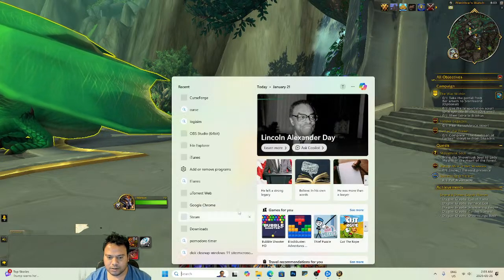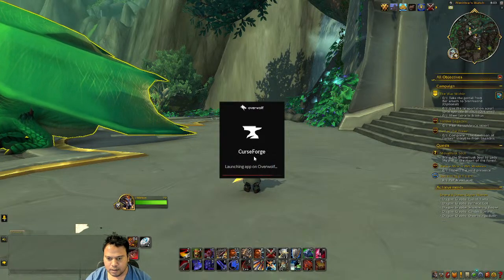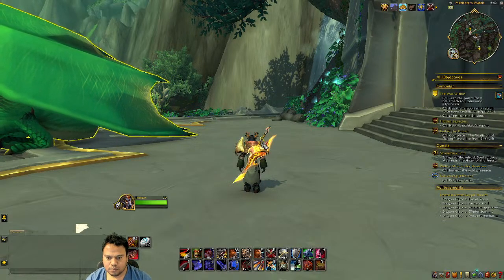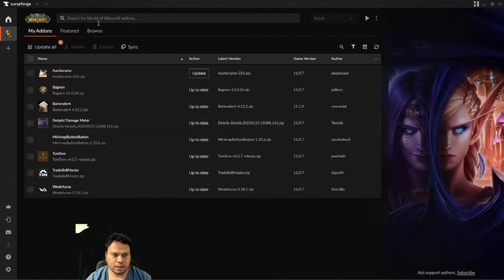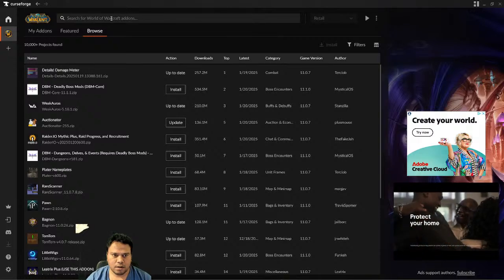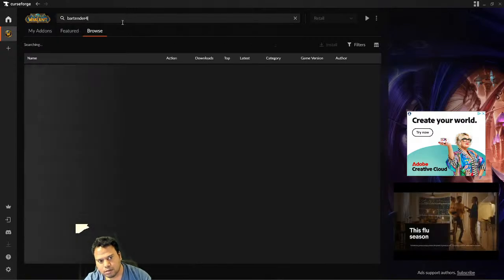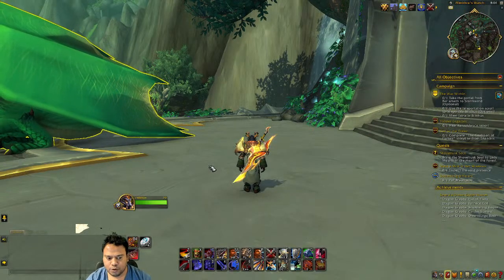First, you have to install Bartender. If you are playing World of Warcraft, you know that you have to download CurseForge to install add-ons. Go to CurseForge, look for the World of Warcraft game, click Browse, then search for Bartender — it appears right there. Click Install and that's it.